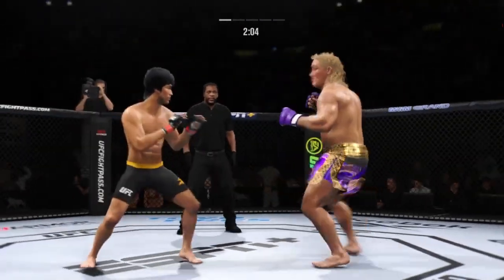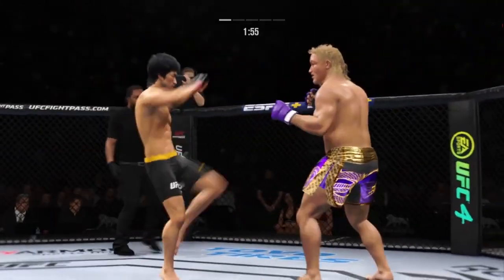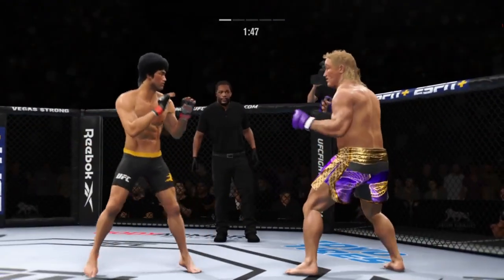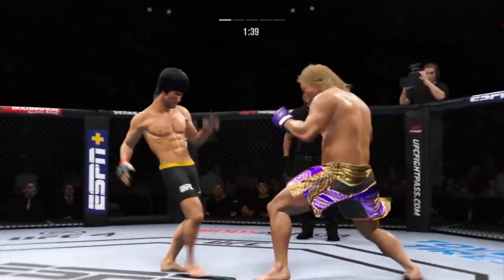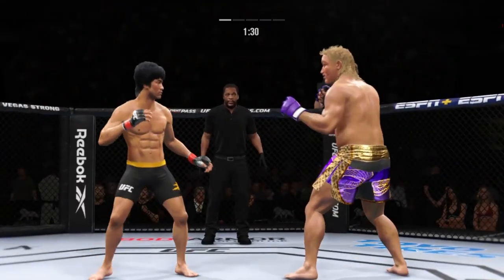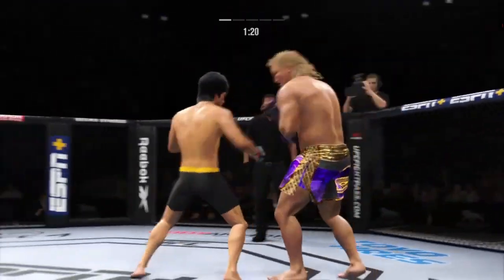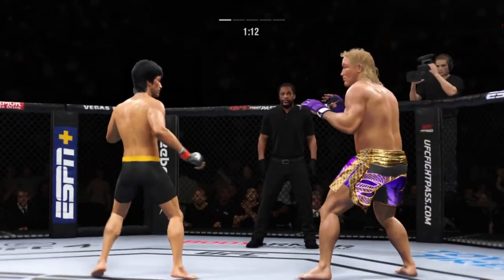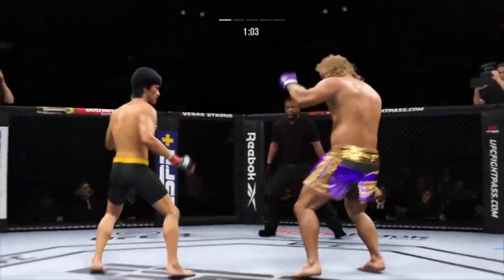He's got to be careful dipping his head when he's throwing that jab. It's one thing to have length — it's another thing to use it, and he does it as well as anyone. Nice kick there by Lee. Big punch lands over the top. Lee gets stung by that leg kick. Beautiful jab there — it's like you know what's coming but you still can't stop it.